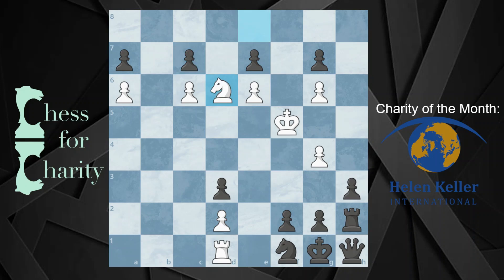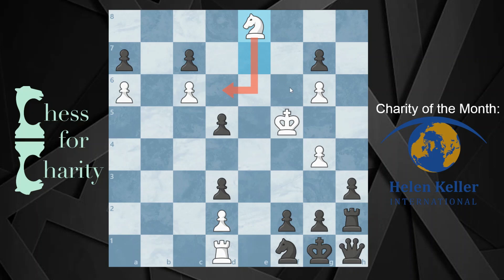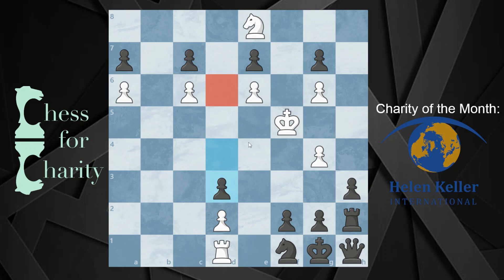If they take with the e pawn instead, why is this different? They take with the e pawn, and now it's a draw because this same idea doesn't work. If I play e7 and then do this whole thing again, even in this position I have two choices in this complicated puzzle. If I do the same idea trying to give the knight away, I'm one move too short. Now I have no moves if I'm black — these pawns are all immobile.